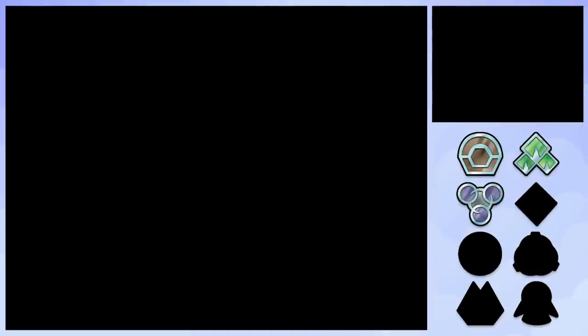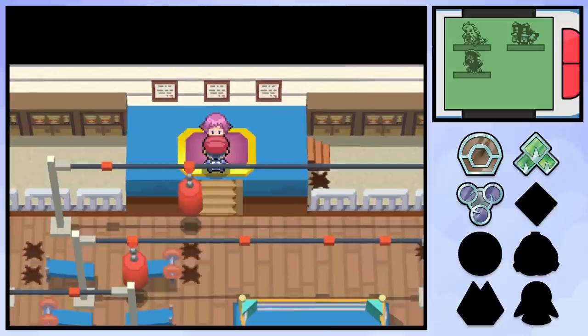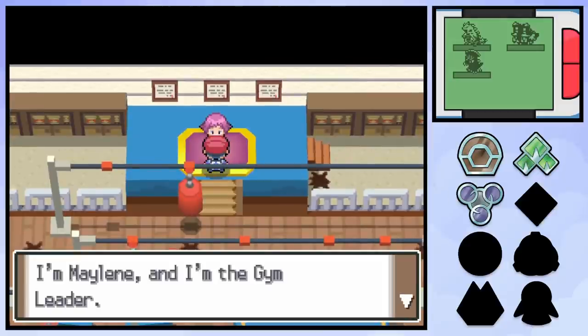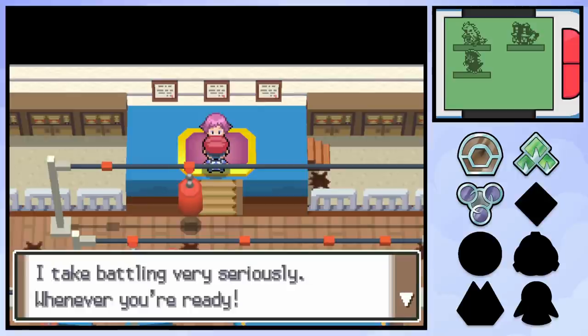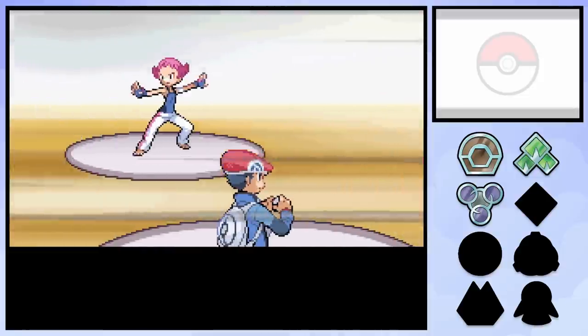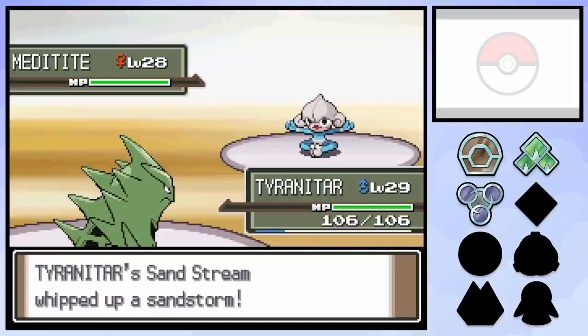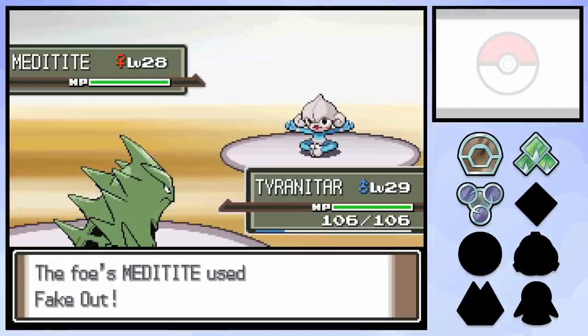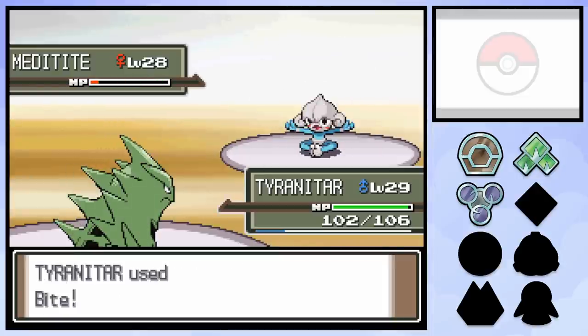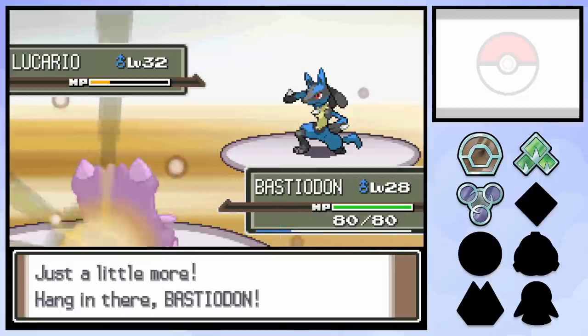Alright, back to the quad-weak stuff. In Veilstone City we've got the Fighting-type gym which opens up lots of potential options. Fighting is super effective against Normal, Ice, Rock, Dark, and Steel, meaning any Pokemon that combines two of those is usable. I ended up settling on Tyranitar, Bastiodon, and Weavile who match up fairly well against Maylene's trio - about as well as a team of quad-weak Pokemon could. The battle gets underway with Tyranitar facing off against Meditite, with Sand Stream whipping up a Sandstorm right away. Fake Out is just a minor speed bump on the road to Tyranitar biting Meditite into unconsciousness. Maylene sends out her ace Lucario second and starts by calling for Force Palm. It's not quite enough to knock out Tyranitar so he just pops back out for a Bite, landing a super effective Fire Fang. Another Force Palm ties up the match so we go out to Bastiodon.